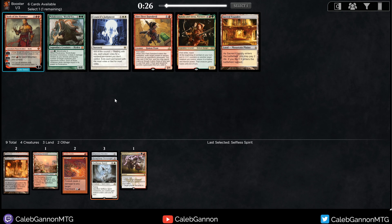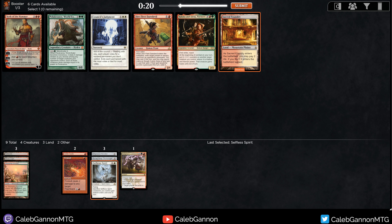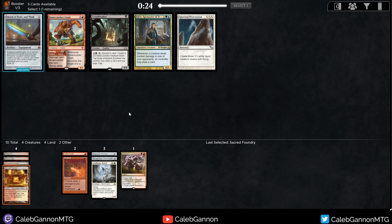All the cards we wanted kind of came around. There's a Sacred Foundry because red-white is definitely feeling open. Koth is good — red definitely feels open so I can take Koth and not pass too many signals. Daredevil's good but it is a bit replaceable. Do I want Koth? I think he's replaceable. I'm just going to take the fixing here.